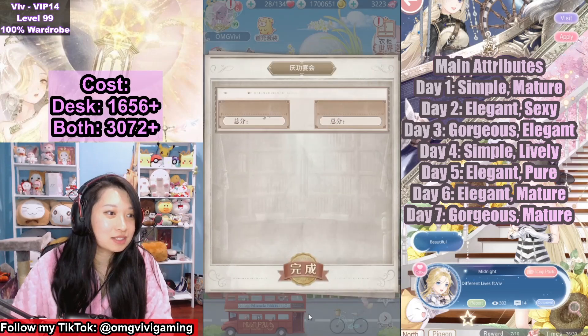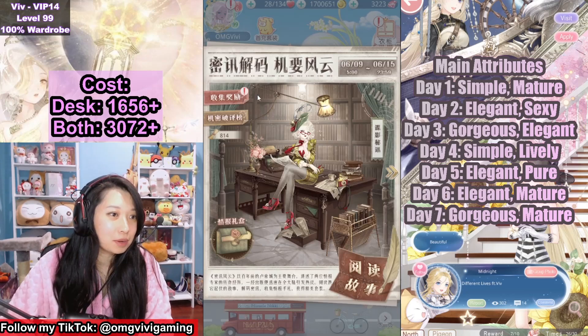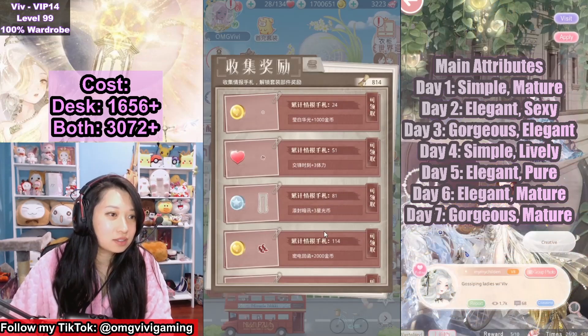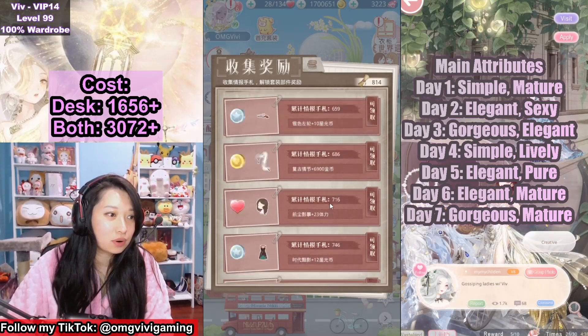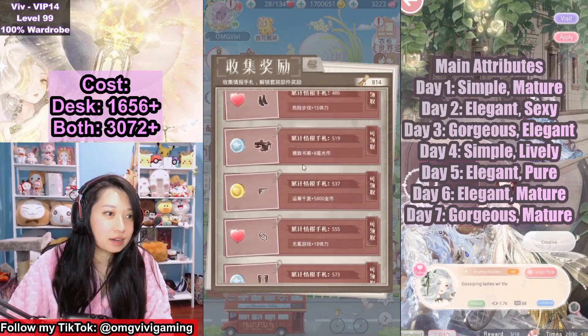Let's go in. This is the last day. And woohoo, all victories there. I'm all set — let's go in here to collect my reward. To collect everything you need 812. I got 814.